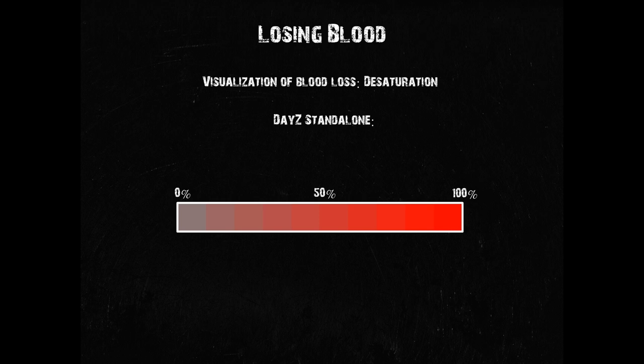However, this can be tricky to gauge at first — the often smooth transition can make this difficult and potentially dangerous. But you will get a feel for it over time and understand which levels of desaturation are still acceptable and when you should really not get hit anymore, except by the needle of an IV. Also note that nothing else affects your saturation, and blood loss affects no other visual effects. So now that we've clarified that, let's take a look back at our blood bar.